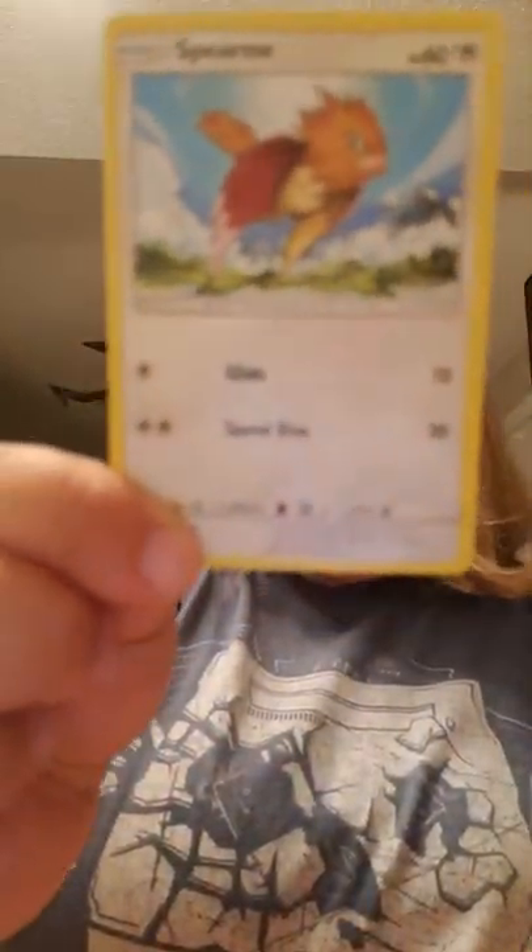Another Melmetal and Lucario pack. The fan took the card right back at me. We have a Venonat, an Energy, and a Spearow. So that's why we didn't get a Reverse Holo or a Rare — that is the risk you take with these cards because you're not really guaranteed anything.